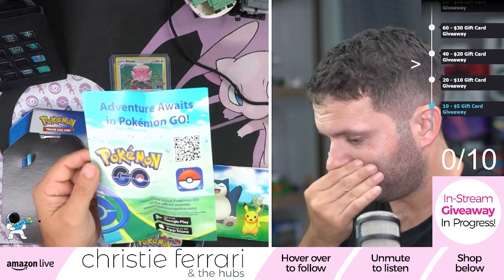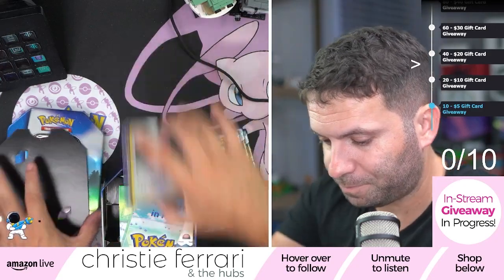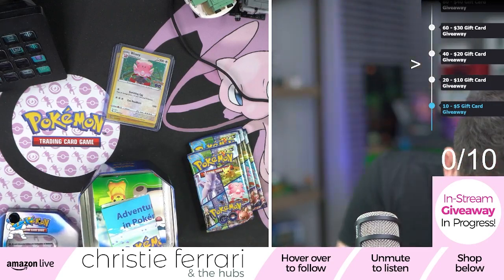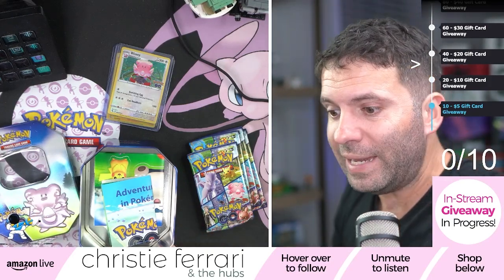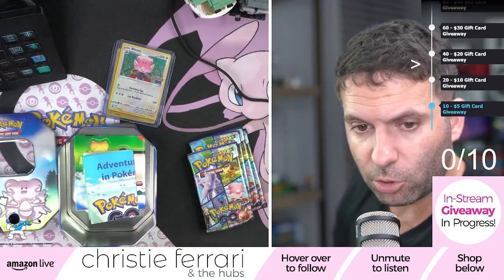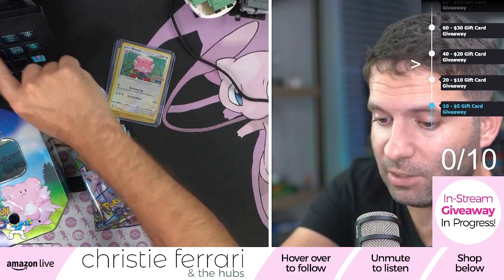And then you get four packs of Pokemon Go. Pokemon Go is the latest set that came out in late June — it's a really, really nice set. It's a smaller one though, with only about 87 or 88 cards in total. We have not yet pulled any of the Mewtwo's. Is that a streak breaking tonight? Good luck, Dana. Let's see what we can find here.